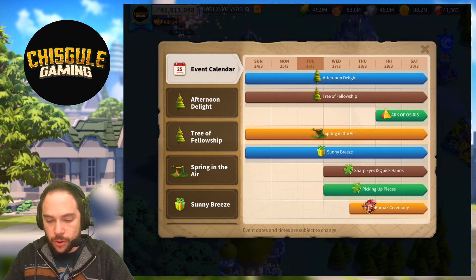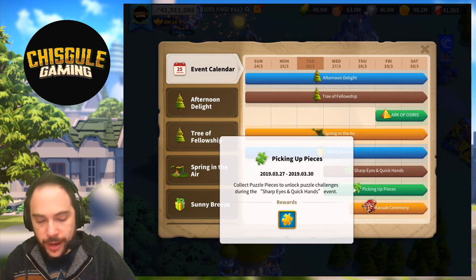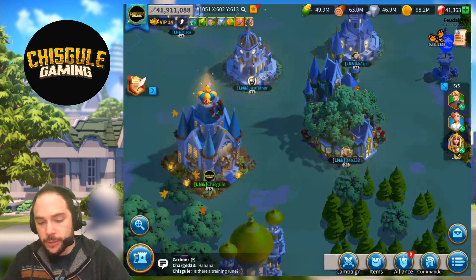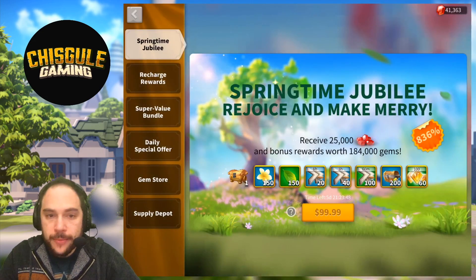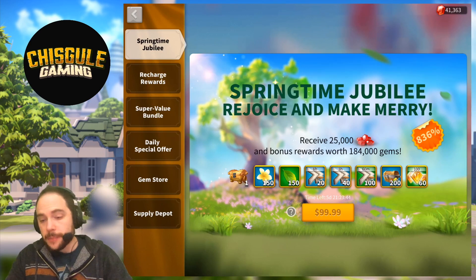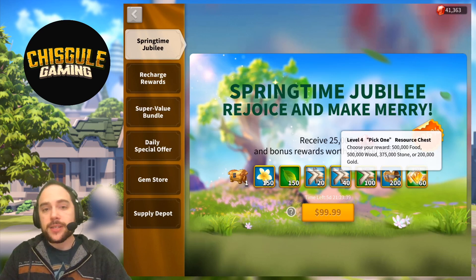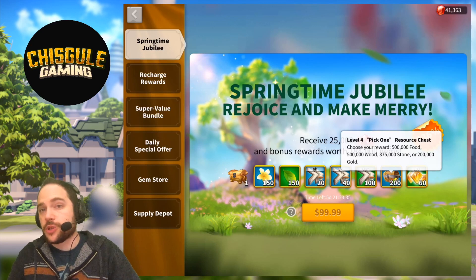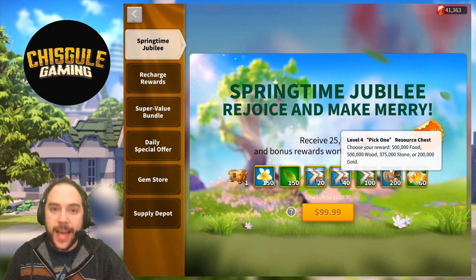Actually, it looks like it doesn't reward it, so maybe I do feel comfortable spending — but I'm going to wait a day just in case. Then I'm going to get a bunch of legendary commander sculptures, and I feel pretty good about that. Overall, mathematically, I feel good about this event from the perspective of the number of speed-ups you get. I don't care as much about the resources, but I want to call attention to the fact that the resources come in a pick-one style chest, which is really good because you can use that for whatever you need.